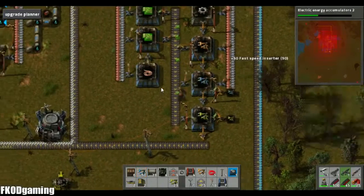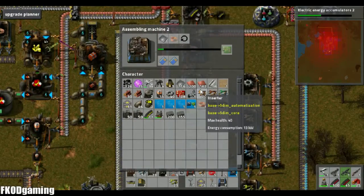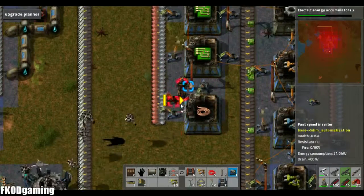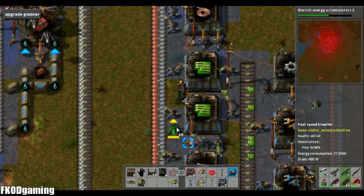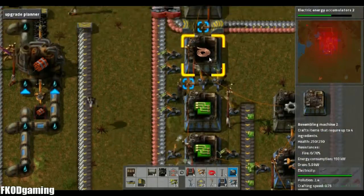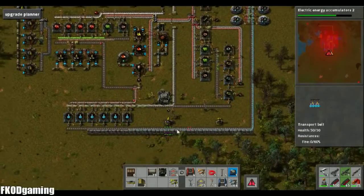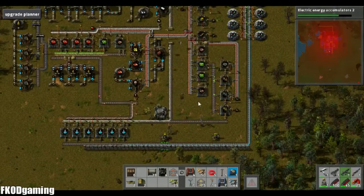We'll pick up those inserters here. Do something like this and like that. Hopefully that will keep these running full time, or at least somewhat full time. Take those spitters out. All right. Let's finish up what we're doing here.